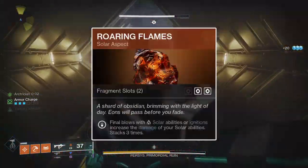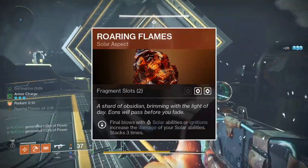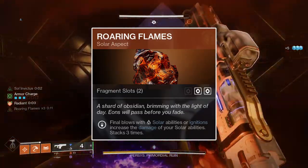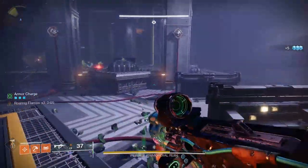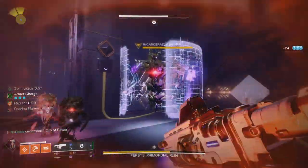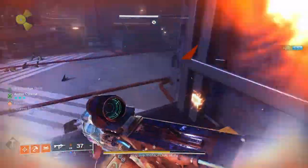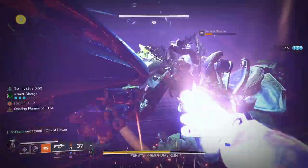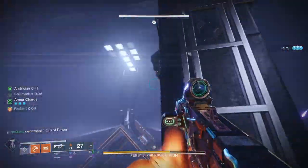Now I'll get into the aspects. First, Roaring Flames grants an escalating increase to solar ability damage upon kills with solar abilities or ignitions, stacking up to three times and lasting 20 seconds — refreshing on each qualifying kill. At one stack, solar abilities deal 20% more damage; at two stacks, 44% more; and at the maximum three stacks, 73% more. Roaring Flames affects both supers, all damaging grenades, and both melee abilities. While any stacks are active, your unpowered melee counts as powered melee hits for Fragments and Armor mods and applies 30 Scorch to enemies hit.